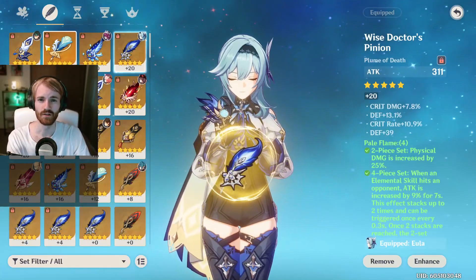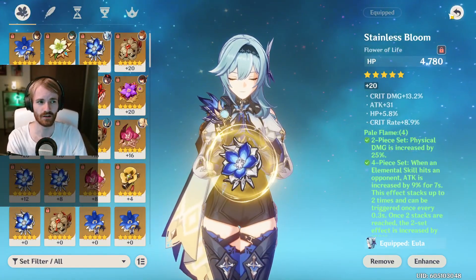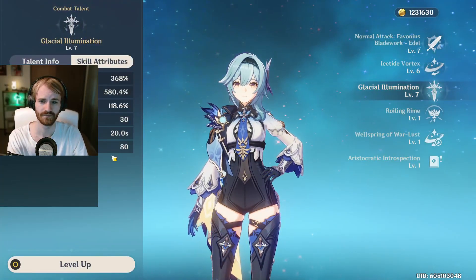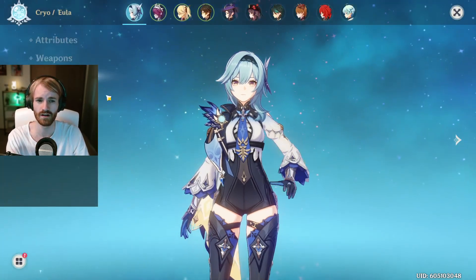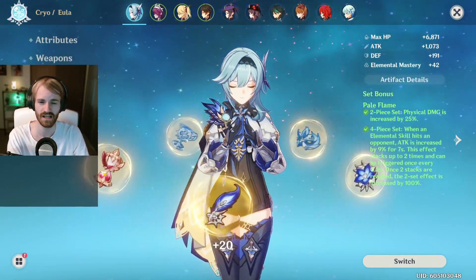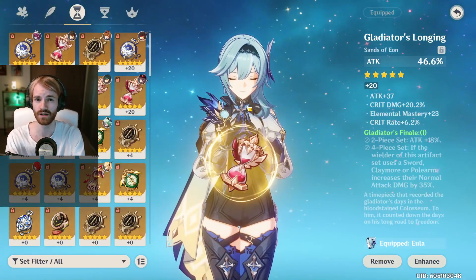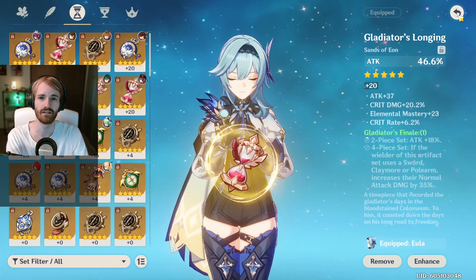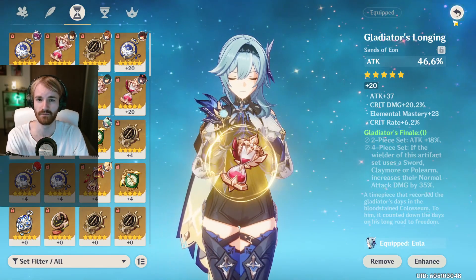The same goes for the feather and the flower. One thing you have to bear in mind is that her ultimate costs 80 energy. Because of this, you're going to want energy recharge in your substats. If you don't have enough energy recharge in your substats, you may have to run an energy recharge sands. One way to accommodate for this is to run a team comp with supporting characters that can provide a lot of energy particles, as well as Favonius weapons.